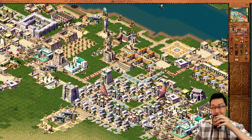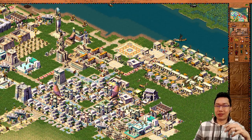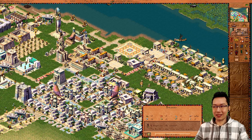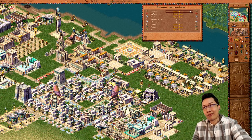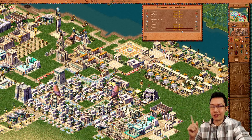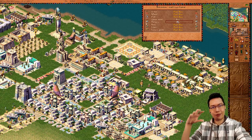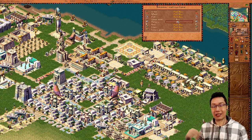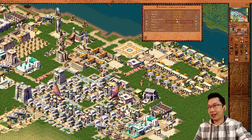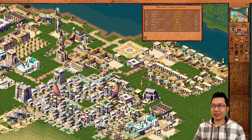Point number three: because some of you might be coming from Caesar to Pharaoh — right-click your bazaars and then click on special orders. You can tell bazaars what to buy and what not to buy. If you come from Caesar 3, you don't know this is a thing, because Caesar 3 gives you no control. This is an elegant evolution — you can see this market is only buying two things: game meat and pottery, because that's all this block needs.